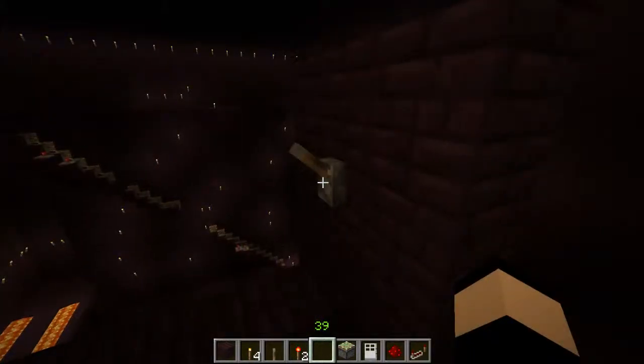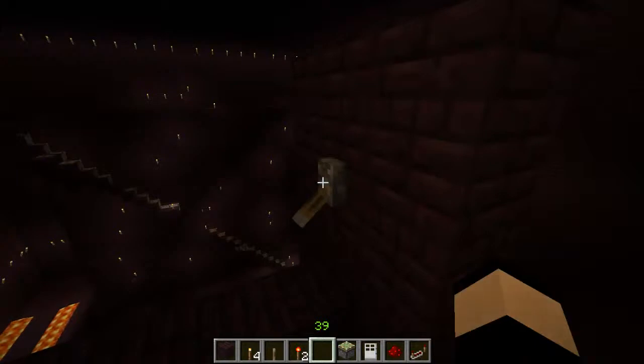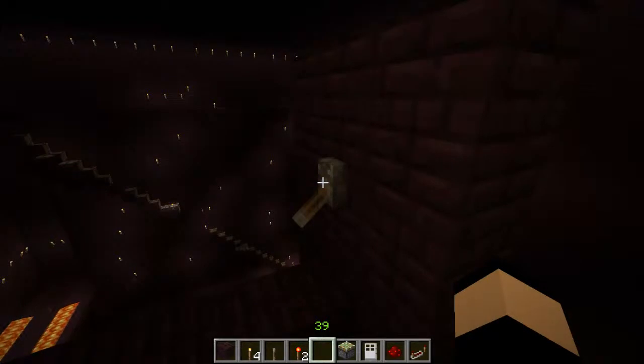Hey everybody, it's Dan here. I'm going to show you how these two-way stairs work on my adventure server that I'm creating — this little adventure room. We've got a two-way staircase here.